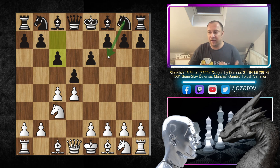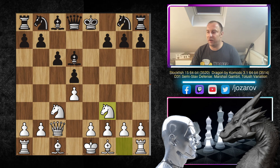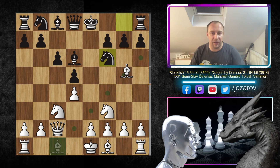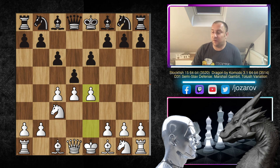The fun part about this line for black is that if white plays the exchange variation, black simply plays e×d5 and the bishop comes out beautifully — a bishop that is normally paralyzed by its own pawn structure. After queen to c2, bishop to d6 and knight to f3, the cool part is that black doesn't have to play knight to f6. You can play knight to e7 and eventually the beautiful bishop to f5, kicking away the queen from that important diagonal.